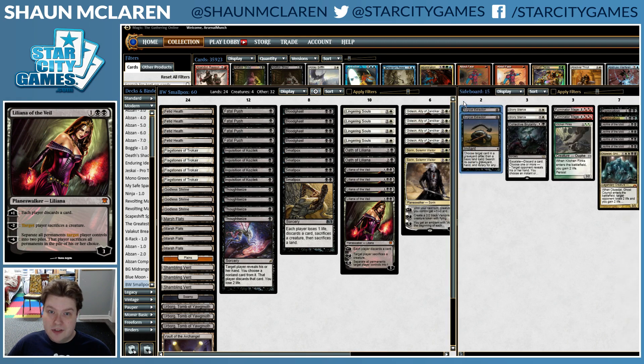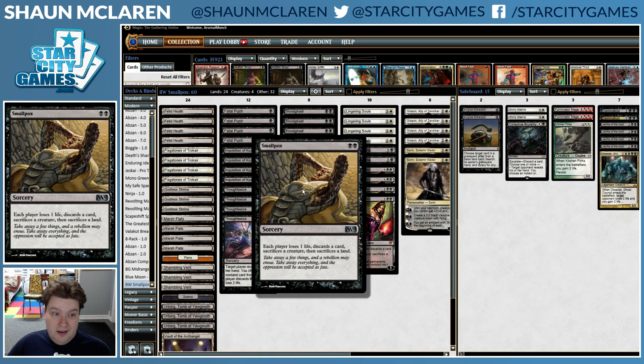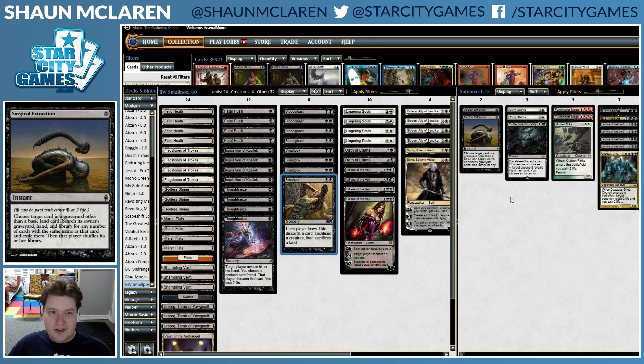For the sideboard, we have Surgical Extractions, which are good with the discard. They can sometimes even get a land if you Smallpox a land and then Surgical it, though they're usually not going to be sacrificing their important lands. Not as good as Ghost Quarter plus Surgical against Tron.